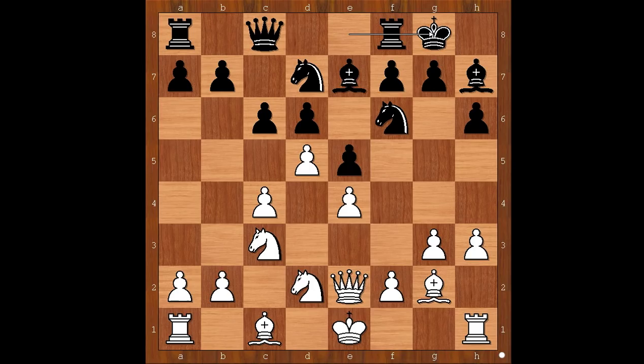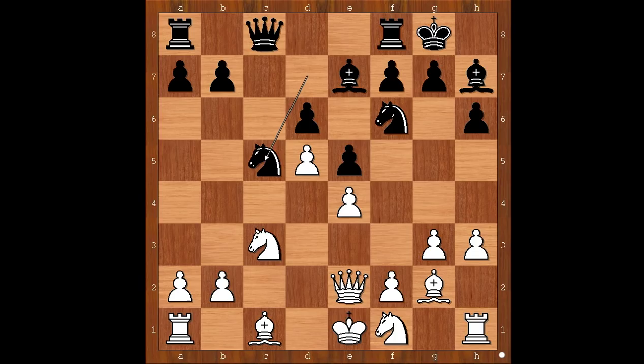White to move. Grunfeld played knight to f1, intending knight to e3 with even stronger grip on the center. C takes on d5, c takes on d5, but now knight to c5, preventing knight to e3.